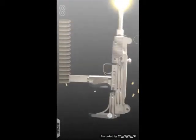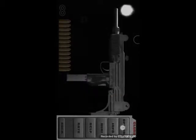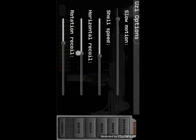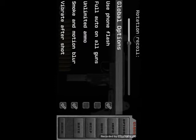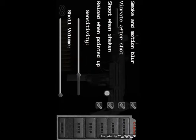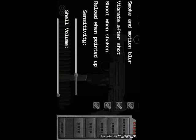So that's slow motion for you. In slow motion you can actually see your recoil. You can use your phone flash, you've got full auto guns, unlimited ammo, smoke, and vibration — so whenever you're shooting your phone will actually vibrate. And whenever you shake your phone it will reload.